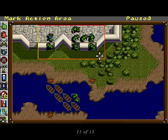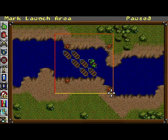Now it's time to deploy your archers. They're just like ordinary soldiers, except that you have to define two rectangles for them — first the target, then where they will attack from. Try making them attack from the defended bridge area. It'll probably be safer.